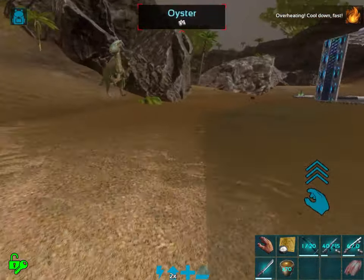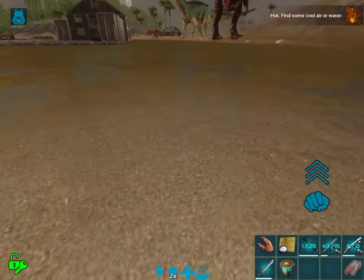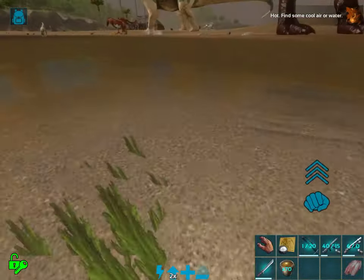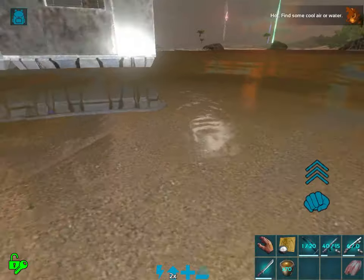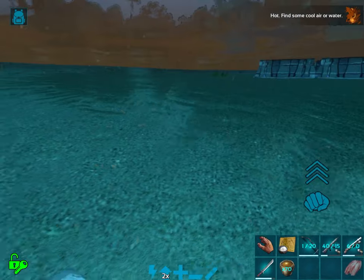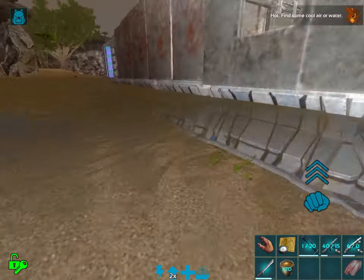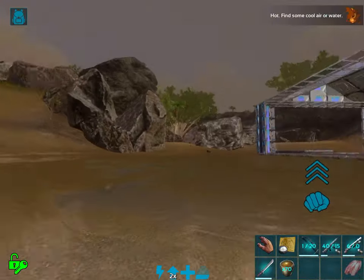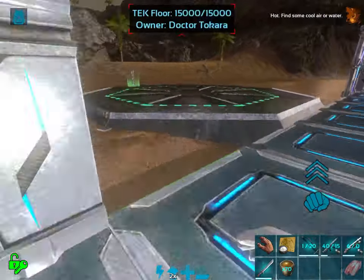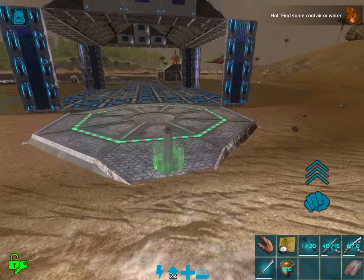Boom, baby. Here she is, right here. Now, if you look underwater here — it's kind of hard to see, but you can see how far flat it goes. It's a good spot because if I build inside the water here, I'm not going to take away any resources. I don't block anything from respawning, but there is a rock right here that I'm going to stop from respawning, and that's fine.